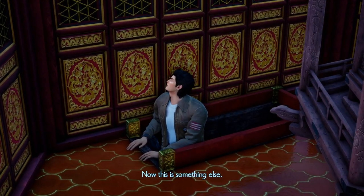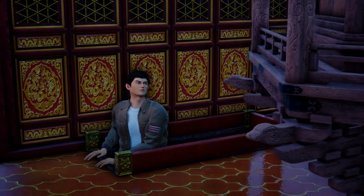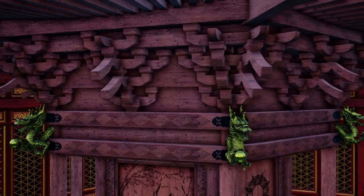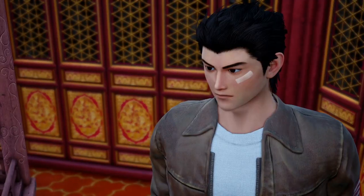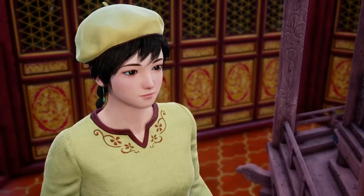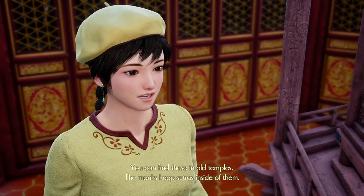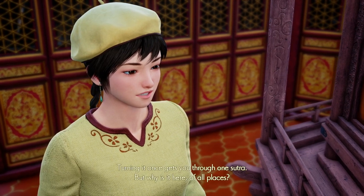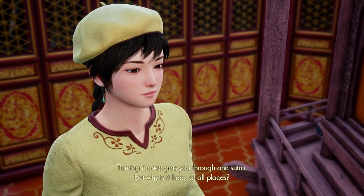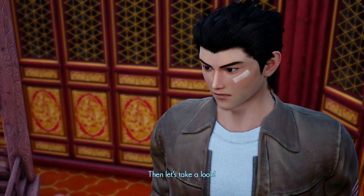Doesn't look like anyone's been here for a while. A hexagonal prism? This is a wheel repository — what's it for? You can find these in old temples; the monks keep sutras inside of them. Turning it once gets you through one sutra. But why is it here of all places? Then let's take a look. It won't budge.